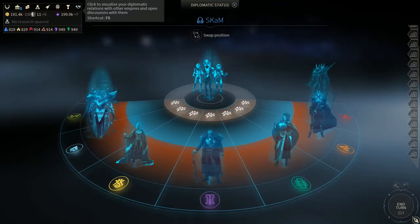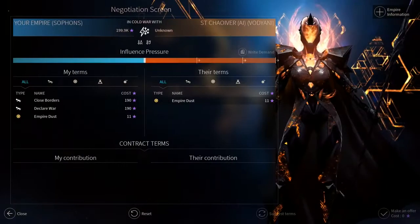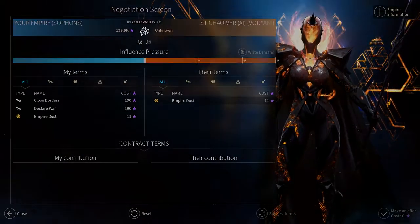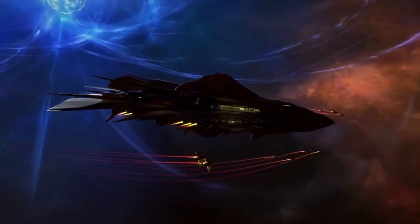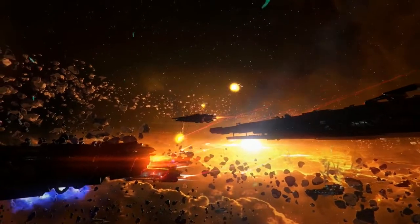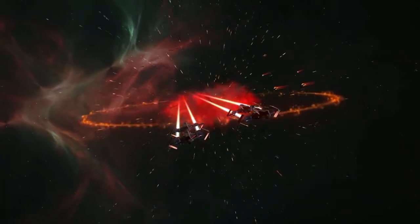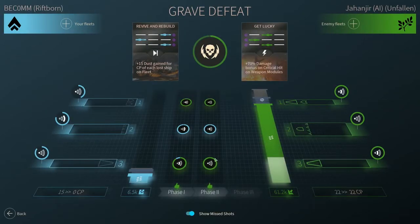Diplomacy can be a powerful tool for avoiding war, giving you many options to interact with other civilizations. But sometimes war is inevitable, and you may face enemies that are better prepared and stronger than you. When that happens, you will need to learn and adapt your strategy in order to counter the enemy and reimpose your sovereignty.